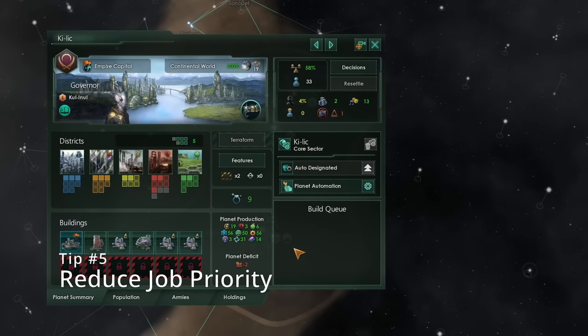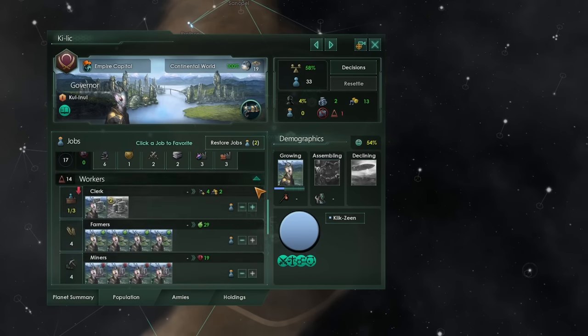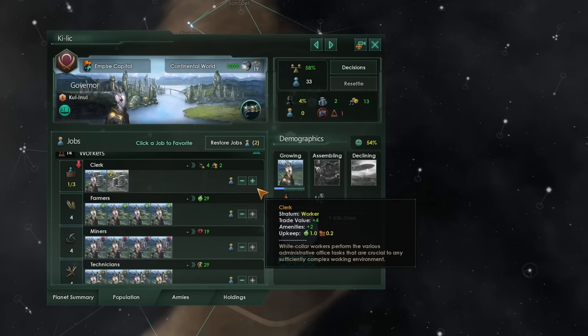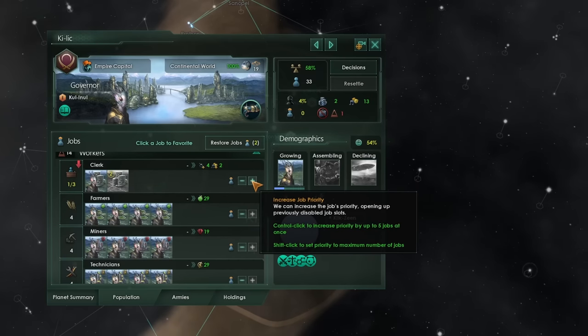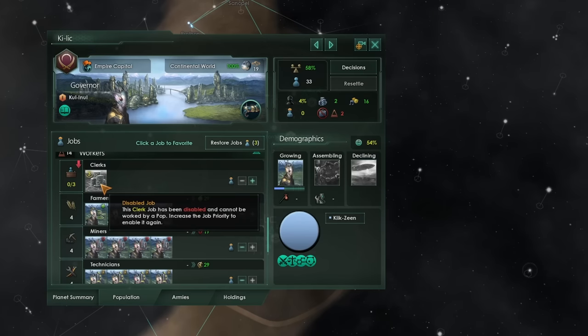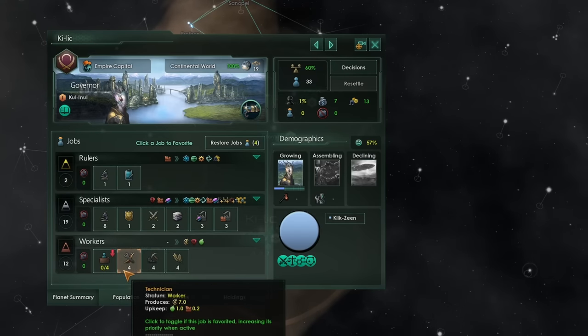This way we can minimize upkeep and expenditure on jobs while maximizing the productivity of the pops in our empire. Having a firm grasp of your economy requires a little micromanagement. Go to the population tab and expand each lens so you have more direct control over which jobs are actually available. A personal hatred of mine would be the clerk job and the farmer job — use the job priority controls to remove pops from these bad jobs and instead have them work something more productive like a researcher, technician, or miner.